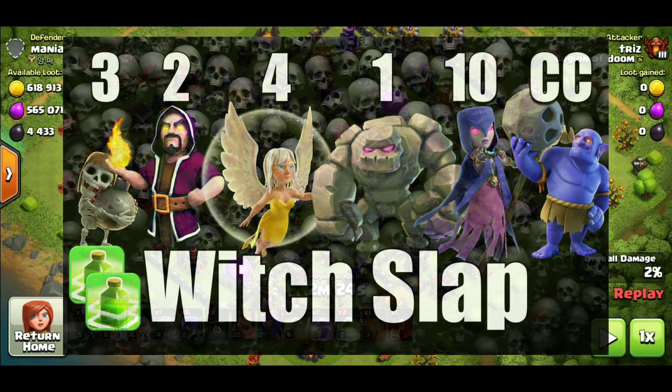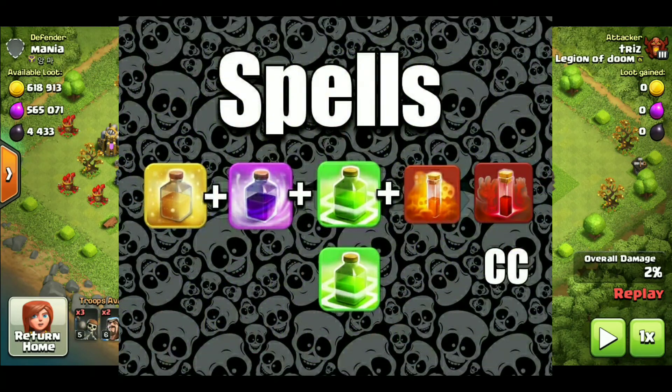With your spells on version one, it's going to be one heal, one rage, two jumps, one poison, one max skeleton spell, or possibly another poison.